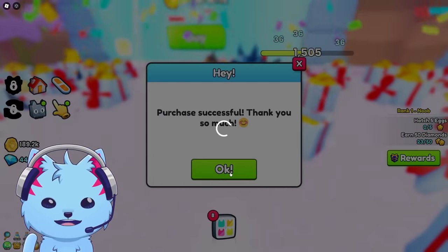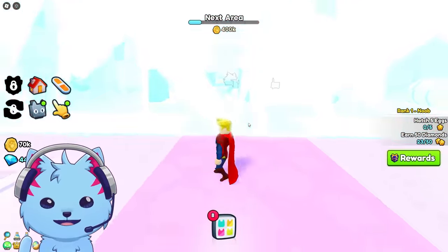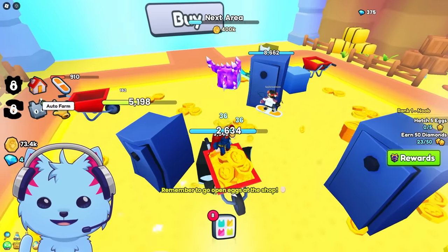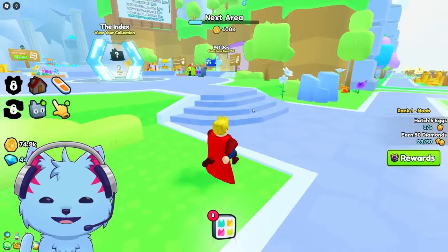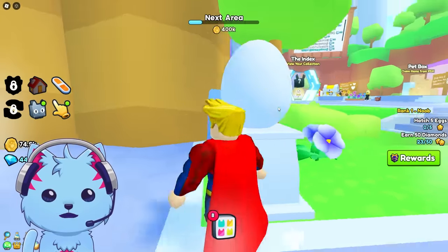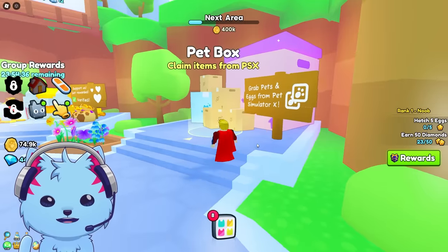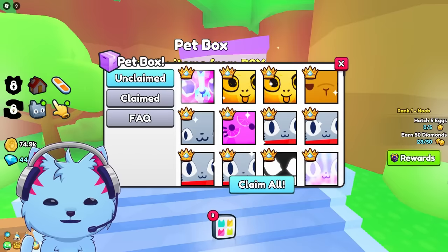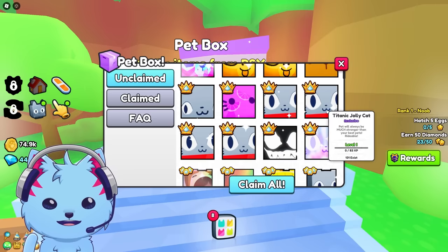We're destroying everything here - let's go to the next area. How many zones are there? We should play with our Titanics. I said I wasn't going to get my pets but let me unlock this. It's 20k per egg. Let me grab one pet - it works! Look at all these beautiful pets - it's so beautiful. I've got to screenshot this. I want at least the Titanic Jolly Cat.